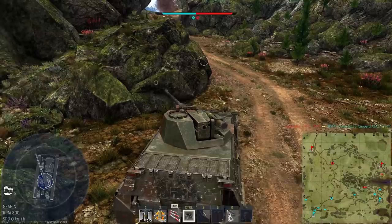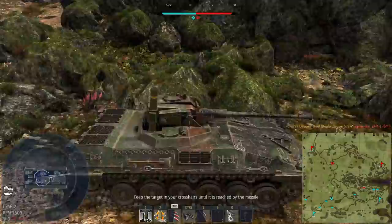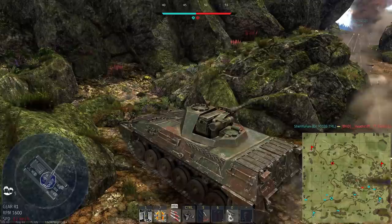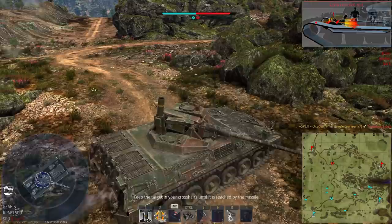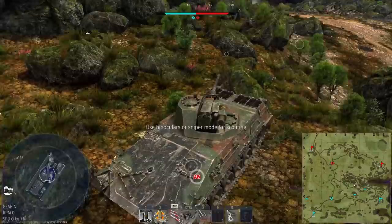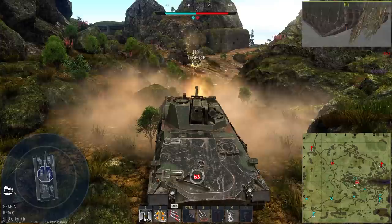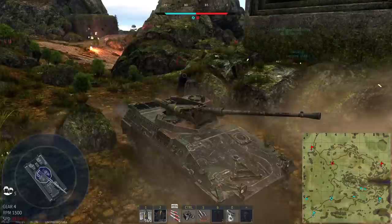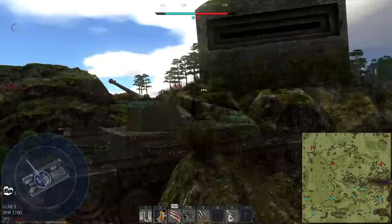Generally, just to have maximum viability, I take one belt of AP and one belt of HEVT, as really, if you use this thing with the intention of taking out aircraft with it, it can function as an SPAA somewhat, freeing up your SPAA slot in your lineup. I can't pretend it's quite as reliable as the Gepard for taking out planes, but as it has a laser rangefinder, it's great at taking out helicopters and aircraft flying towards you. Vehicles like this work well if you know the maps well, using less-travelled routes and caming corners to get side shots. Stick behind hard cover and use the ATGM — the turret is really small and hard to hit, so if you can hide the hull, it'll become really hard for enemies to even hit you.